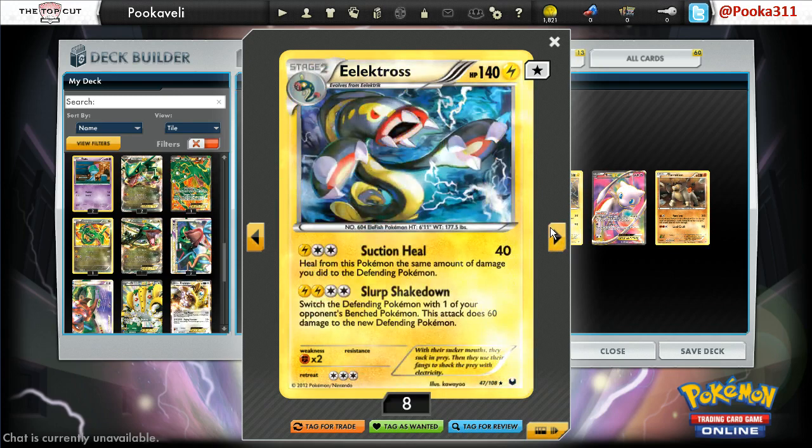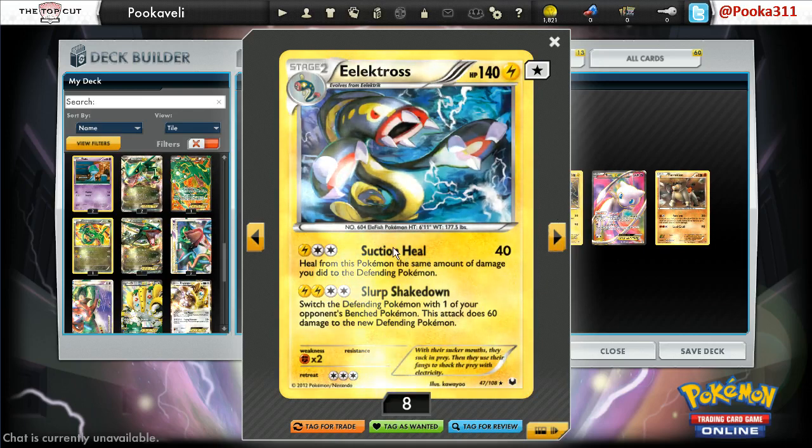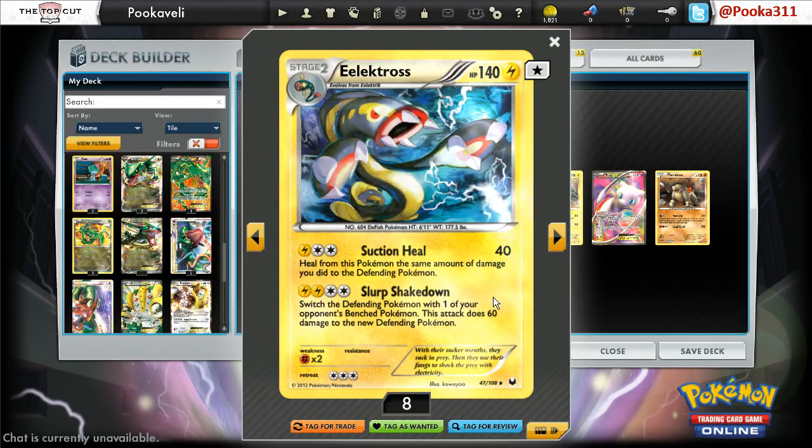Our first real surprise comes with Eelektross. Most people just do not play Eelektross — I mean, why would you? Eelektrik is better; the ability is just too good and you don't want to actually evolve. But in this deck we will evolve. You have Suction Heal, which is not a very good attack at all — in fact it's quite terrible. And Slurp Shakedown, which is also not very good. But every once in a while you can get a few cheap prizes with Slurp Shakedown. You get to drag something up and do 60 damage. This has actually come in handy quite a few times now that Pokemon Catcher is kind of a limited resource and Junk Arm is gone. So being able to get a knockout without wasting a Catcher is very, very good. Slurp Shakedown is an expensive attack, but that's made up for with Eelektrik Dynamotor.